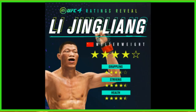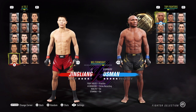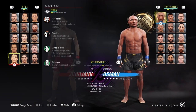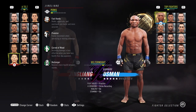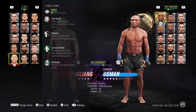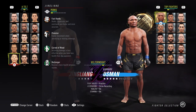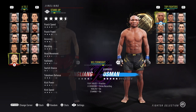Then we've got Lee Jay Ling — same attributes exactly as Sadiq Yousef. He looks quite nice, he's got big long arms. He's nicknamed 'The Leech.' His perks are fast hands, predator, carved in wood, and recharge. Recharge is an interesting perk because it means he recovers more health between rounds, incoming damage is less effective when you have less health than your opponent, and there's faster movement when advancing or moving sideways. So you want to be pressuring with this guy.